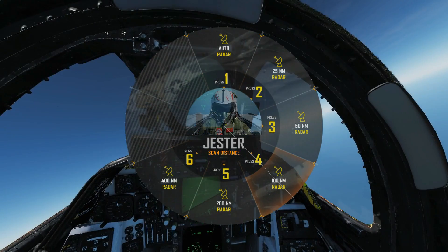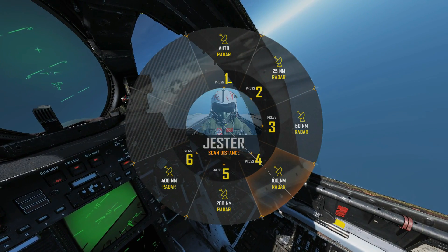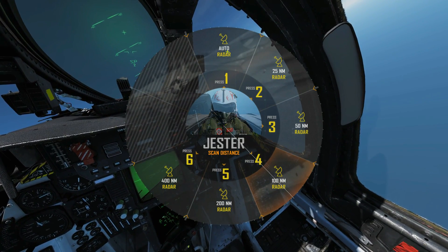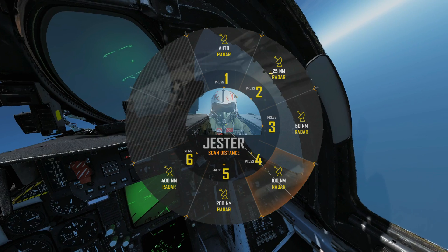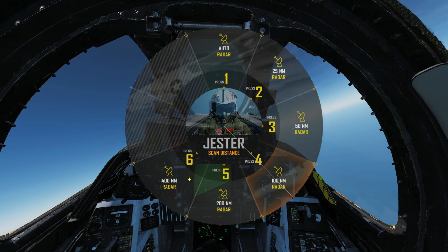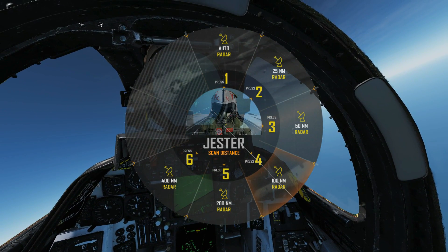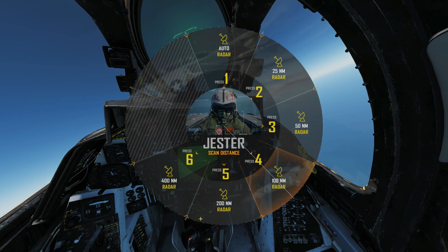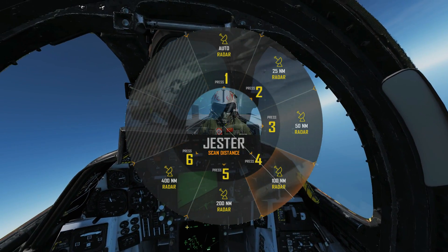Next we've got the scan distance. We have to be careful — the scan distance isn't really the scan distance, it's more what the displays show. Do we want the display to automatically zoom in and out by Jester depending on targets ahead, or do we want to override that? We can choose a viewable distance of 25 miles, 50, 100, 200, or 400 miles. It will stay locked in that mode until you give Jester control again. A good example: if Jester zooms out to 200 miles for a distant contact, close targets become tiny on screen, so commanding a 25 nautical mile view lets you see the close guys in more detail.